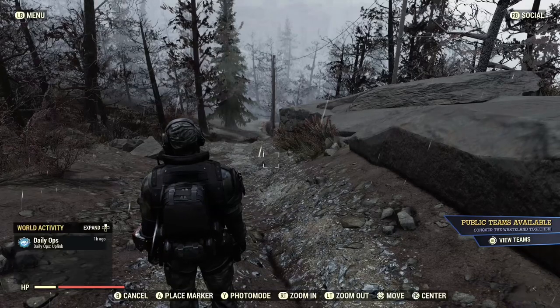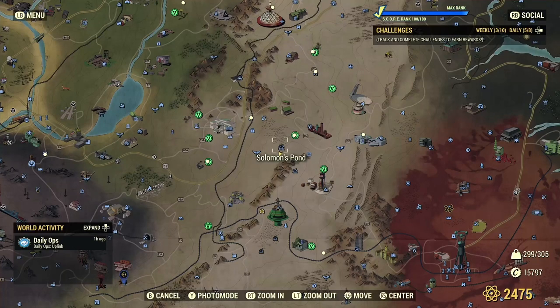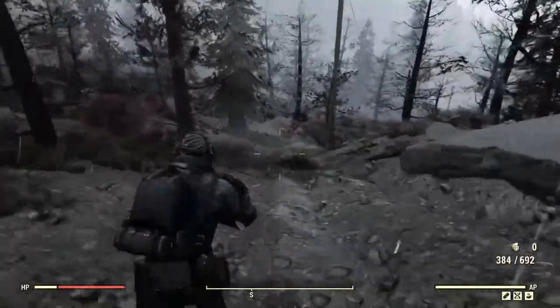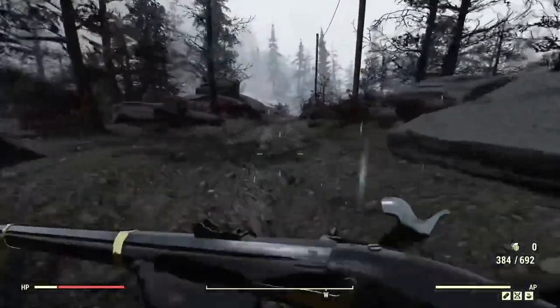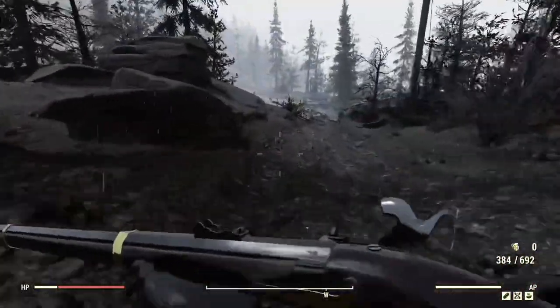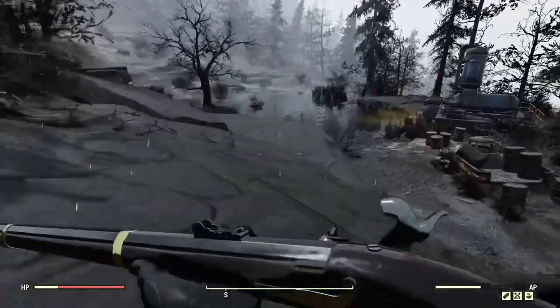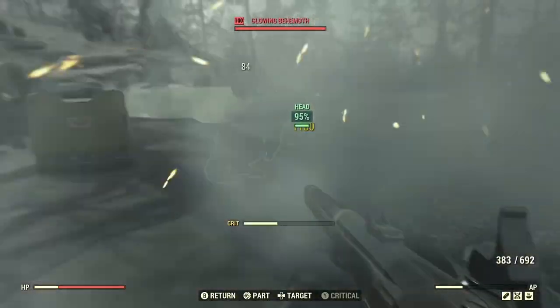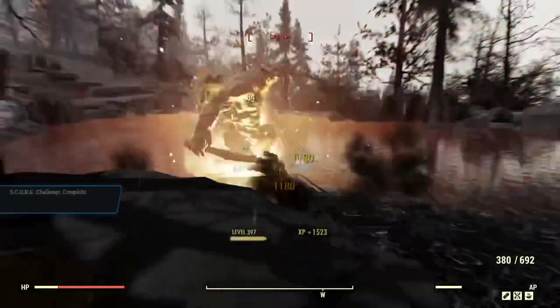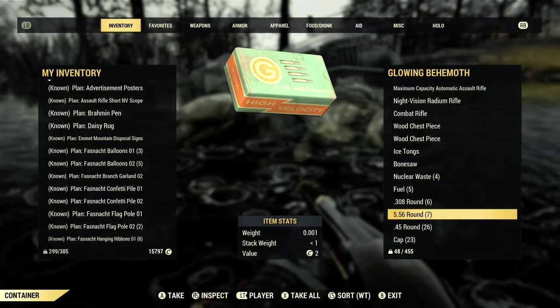Last up, we are going to be farming a Super Mutant Behemoth at Solomon's Pond. You can get caps, materials, guns, armor, and all sorts of stuff here — very fast and efficient. He spawns 100% of the time. Just make your way down the path and you'll see him sitting in the water, then quickly kill him. If you are a low level you might want to avoid this, so come prepared with a powerful weapon.